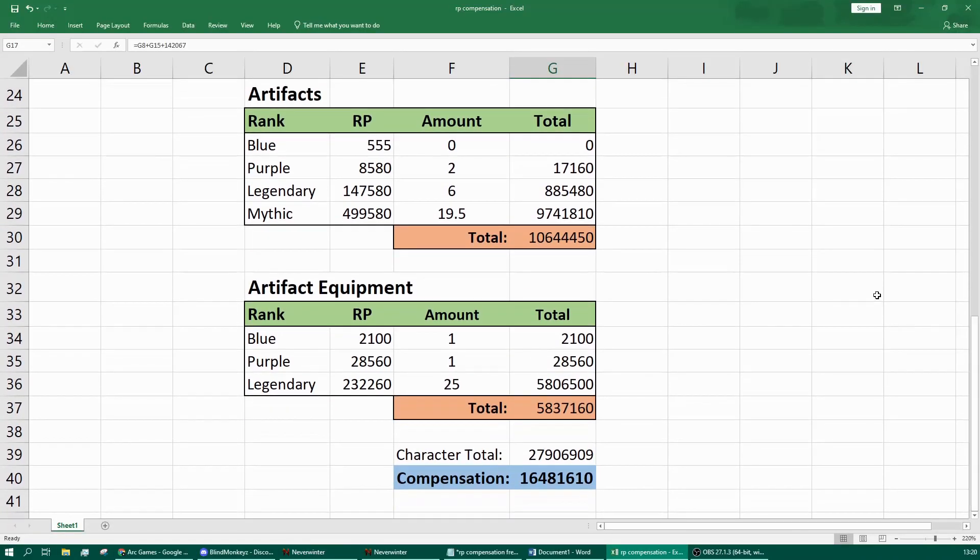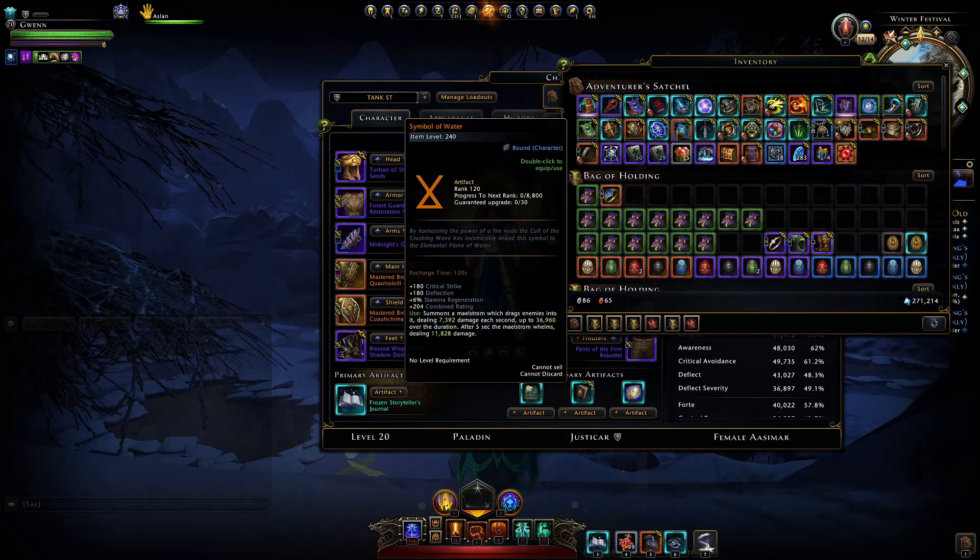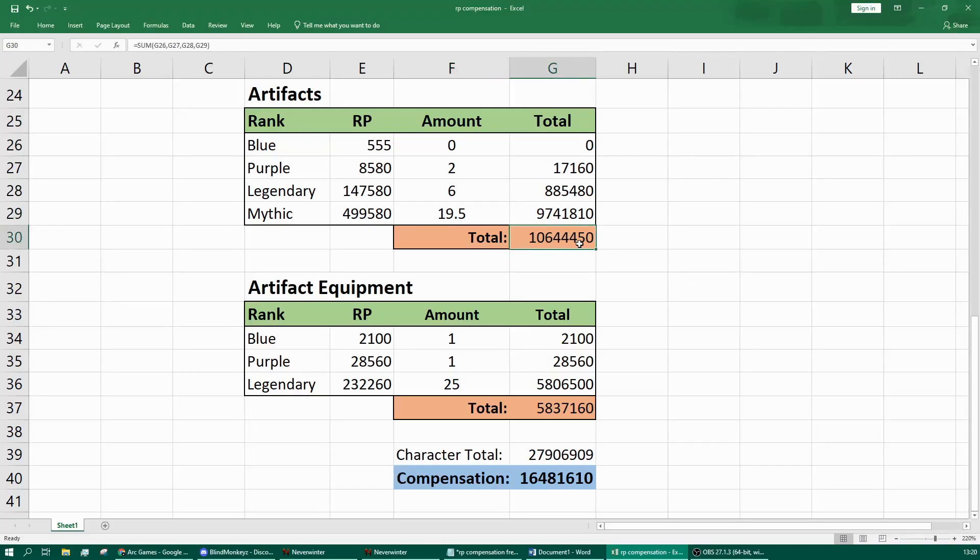Looking at the sheet, for artifacts on this character: two purple, six legendary, and 19.5 mythic — considering one artifact with only half its refinement points filled. That gave 10.6 million refinement points in compensation, already enough to upgrade all enchantments from green to mythic. For artifact equipment: one blue, one purple, and 25 legendary, giving 5.8 million refinement points back.